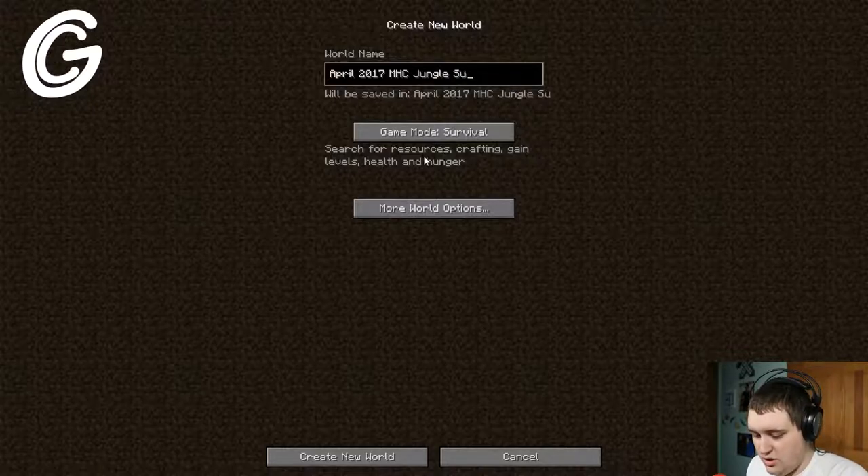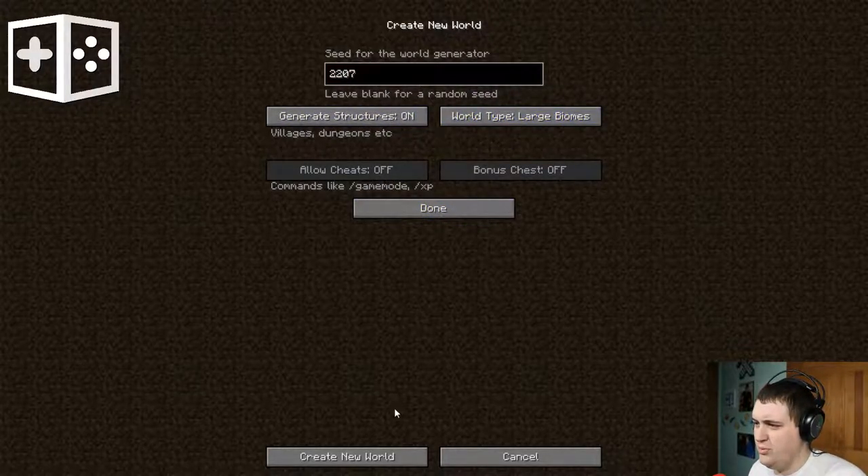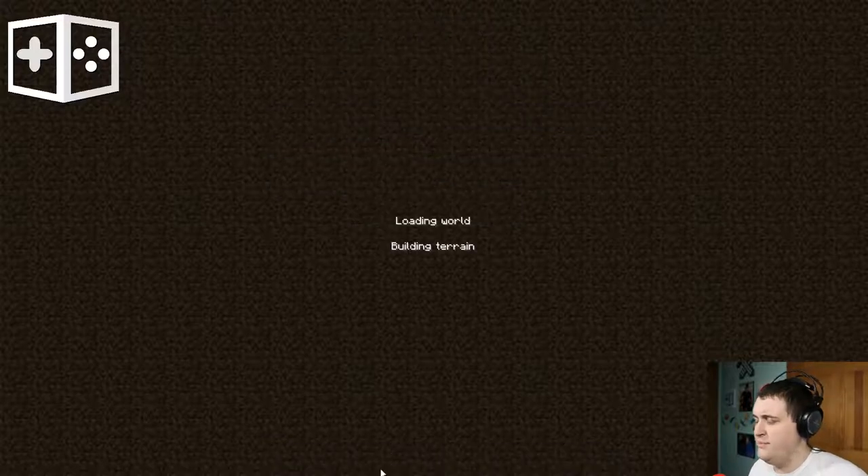This month is Jungle Survival Hardcore. Seed 2207, Structures on, Large Biomes. Create.